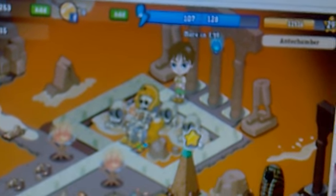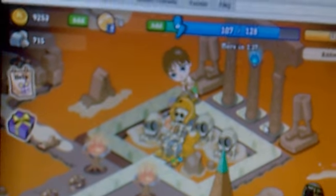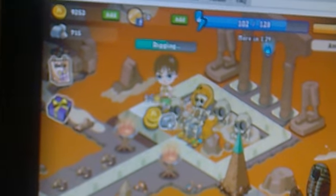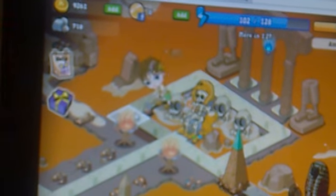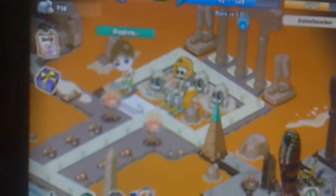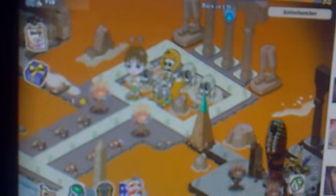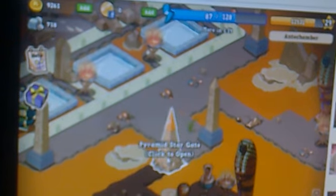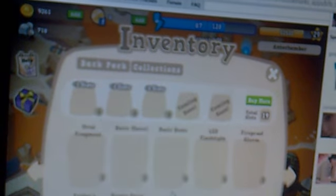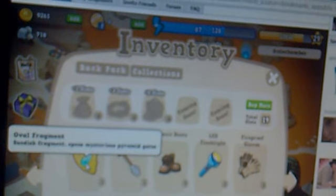I'm gonna go back a little bit. I'll just search around here and then I'll go to the old fragments that I need to use. I'll check my inventory for a second if I have a star — something like that. Nope, only an old fragment. I'll get one tomorrow.